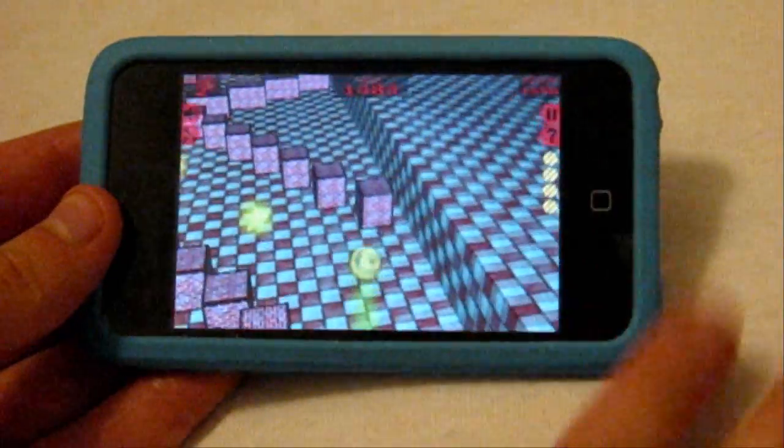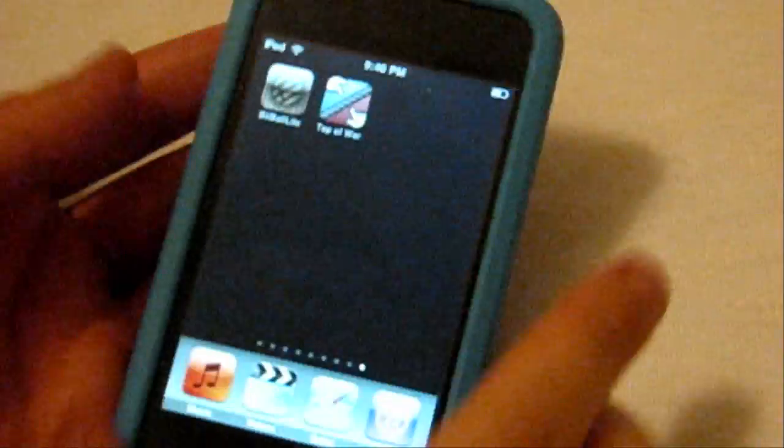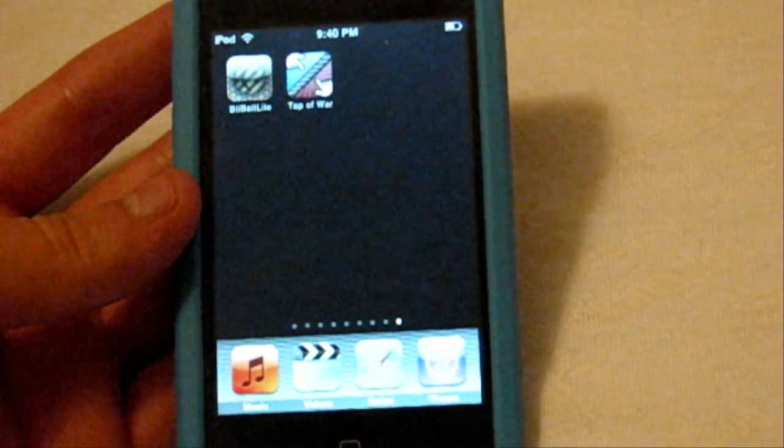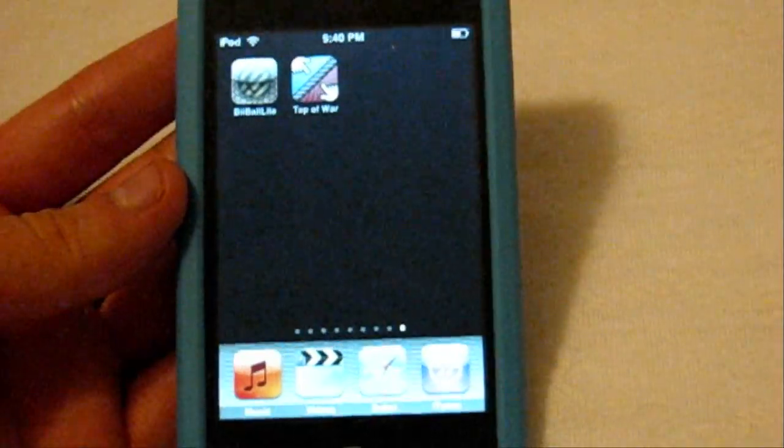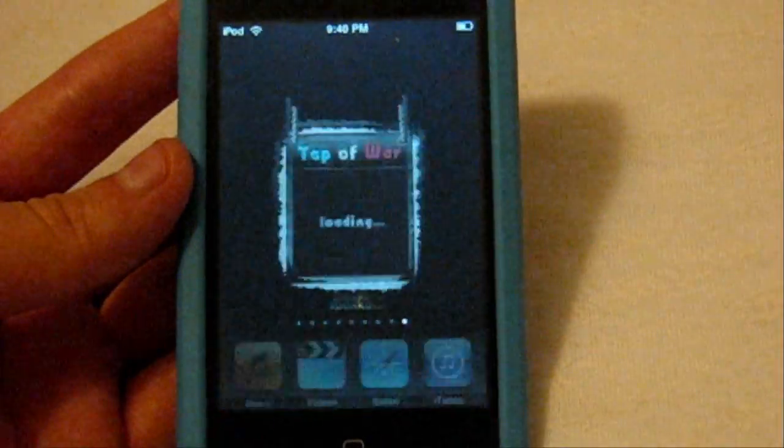Anyway, that's Buy Ball Light — a free app from the App Store. I'd recommend the light version once again; paid version, not so sure. It doesn't seem like it has too much content to offer, but the light version is at least fun to mess around with a couple times.